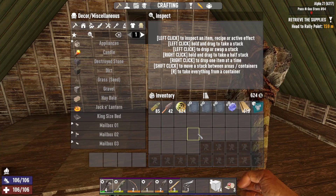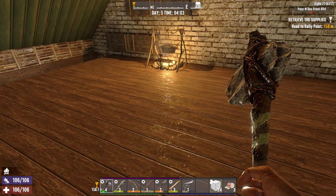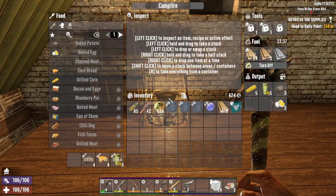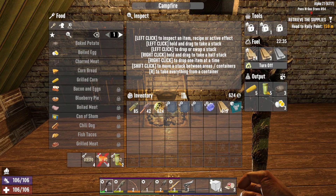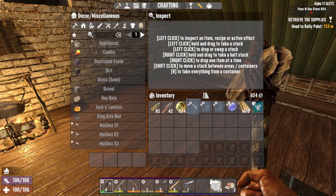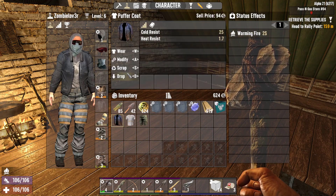Welcome back to a very early start — dawn is basically cracking. I got some food cooking, got some water cooking, got some goldenrod cooking, so we're looking good on that. We also have some clothing to mod, so let's do that.